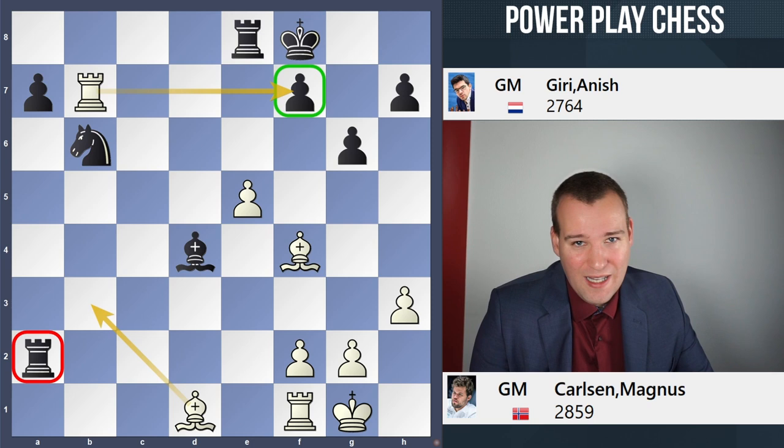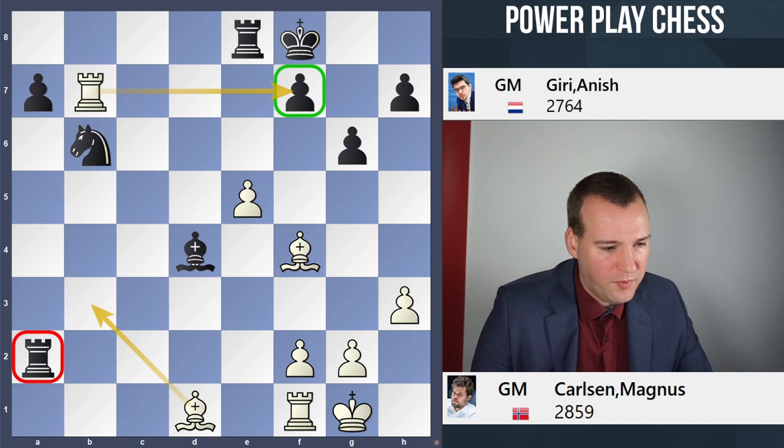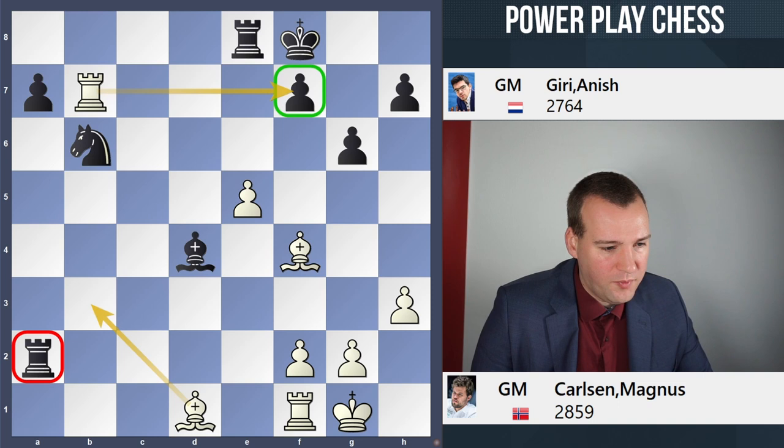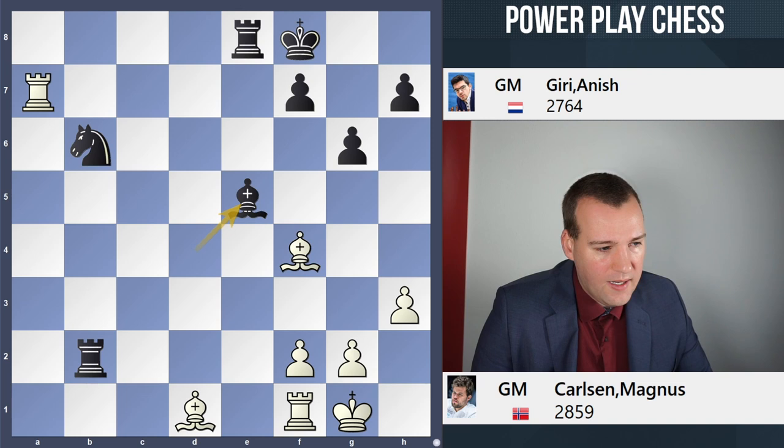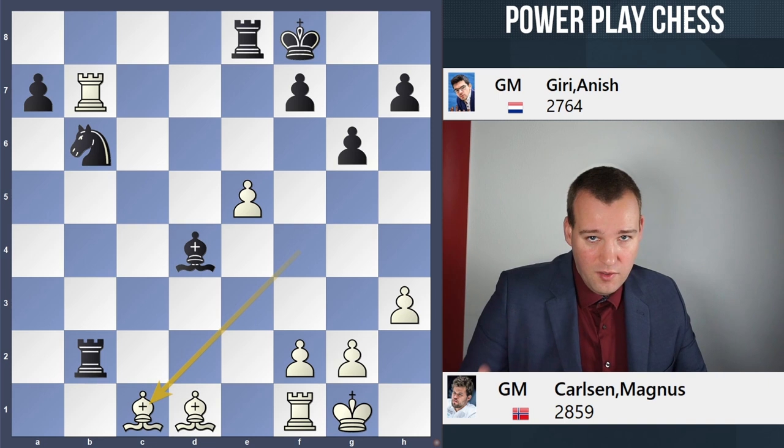Let's go back to the game — I thought these lines were too cool not to include. So after Bd1, there followed Rb2, protecting the b3 square so the bishop cannot go there. But not Rxa7 — there will be Bxe5 with a pretty even game. Instead, Bc1 — how fantastic is that? Two consecutive moves: Bd1 and then Bc1 back. The rook is in trouble.